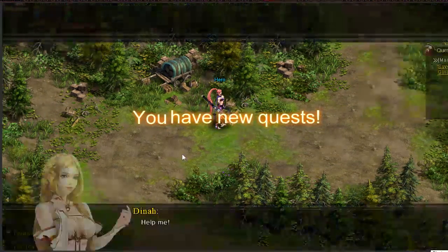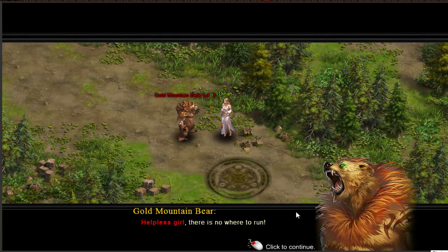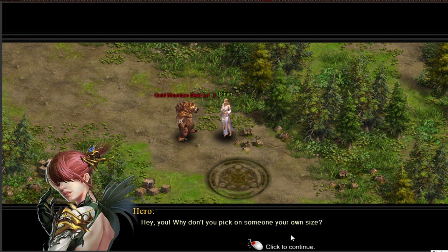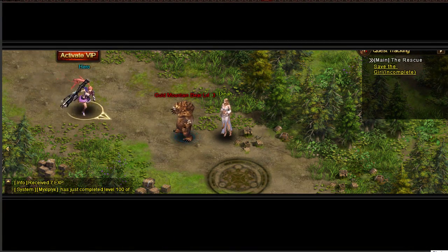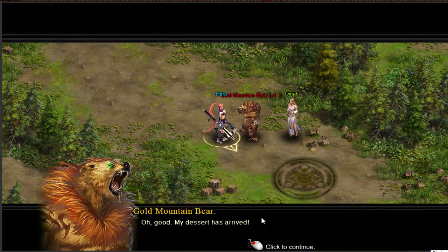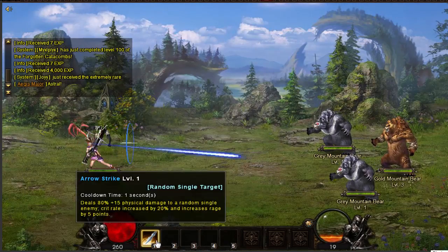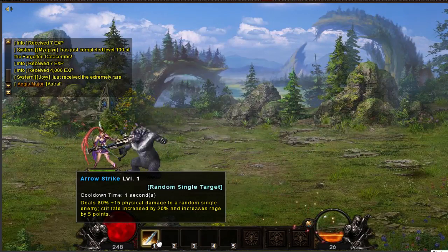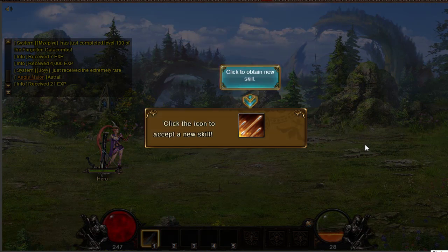Help me — there's nowhere to run, someone save me! Hey you — why don't you go pick on someone your own size? I'm about to go attack a Cold Mountain Bear. Bring it on! This beast has been infected by the force of evil. I have nothing to worry about — just wait until I do my special attack. 48 — that was a crit! Victory again! Click the icon to accept a new skill: multi-shot. Nice.